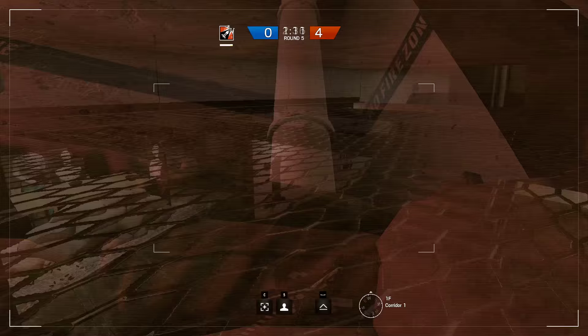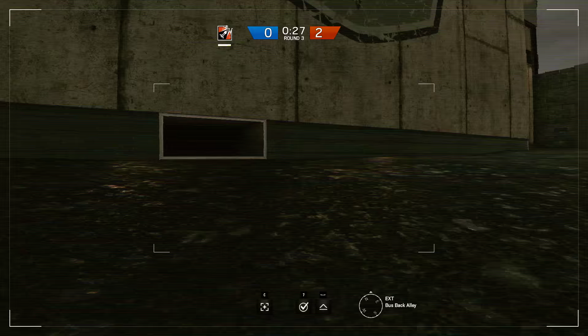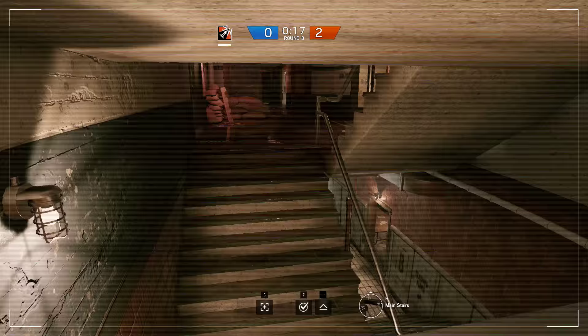This one I'm not exactly sure if Ubisoft will fix, but you can get on the other side of the steel beam, giving you good vision to the room at the north of the building and also the main entrance. Here's a very important spot that most people don't use. At the beginning of the round the enemies will see the red lights on your drone, but if you pull back and wait until the very last second of the preparation phase and then go up, you should be able to stay there.